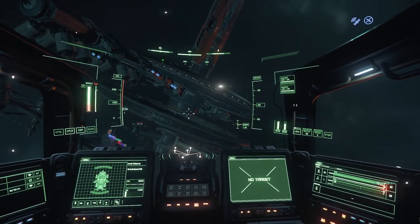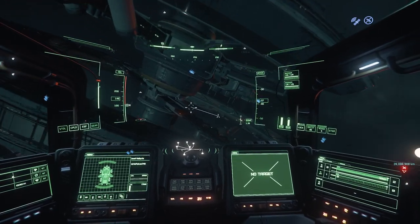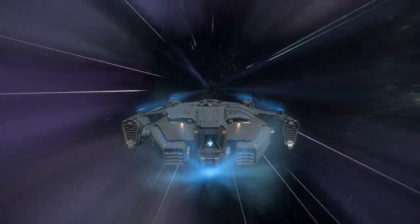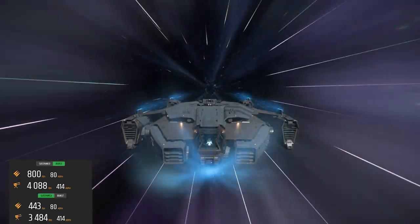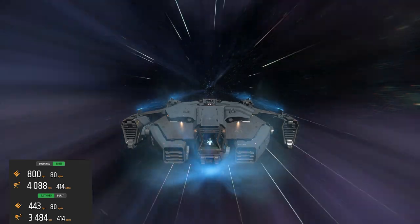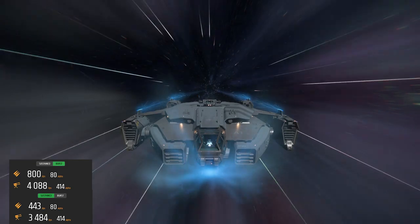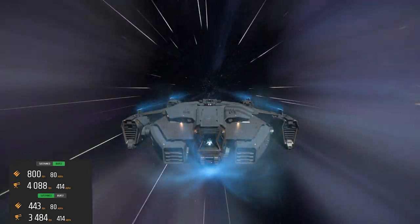That being said, I think the use in-space will be largely jumping into and out of combat zones, not trying to scrape station paint, so the in-space handling is probably good enough. But if you are going to be a little lighter on the agility, you'd better be able to either take or dish out some punishment. The Valkyrie comes equipped with a stock 800 burst pilot DPS, 443 sustained, and 80 alpha damage. The turret DPS is 4,088 burst, 3,484 sustained, and 414 alpha damage — for a total output of 4,888 burst DPS, 3,927 sustained, and 494 alpha damage. If the ship is fully staffed, that's not bad damage output, even with no missiles equipped.